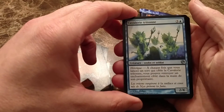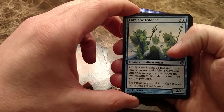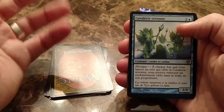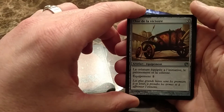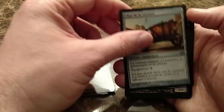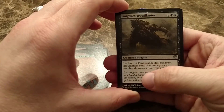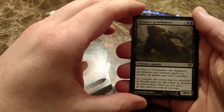Here's a 2/4 with Heroic — maybe target it. Looks like you do something with an enchantment, maybe bring something back to your hand. Some sort of equipment that looks like it gives a creature Haste — maybe more than Haste, maybe First Strike and Haste. There's also an uncommon XX creature — raise power based on the number of creatures you control, I don't know.